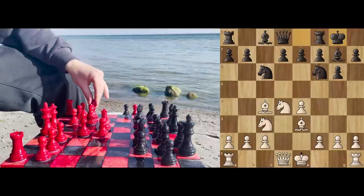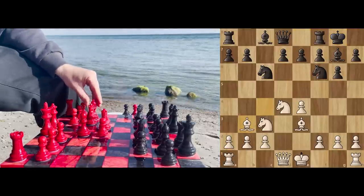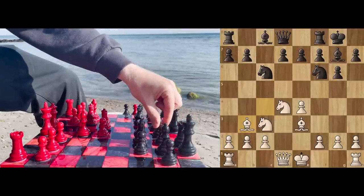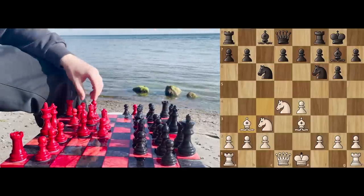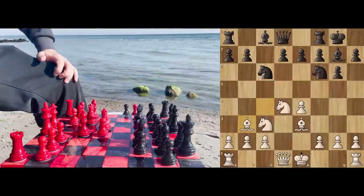Chernikov castled his king to safety, as we recommend and as was theory at the time. Also theory was bishop to b3, tucking this bishop nicely away, maintaining its scope of the f7 pawn and the black majesty, while now being protected nicely by these pawns and being out of harm's way.